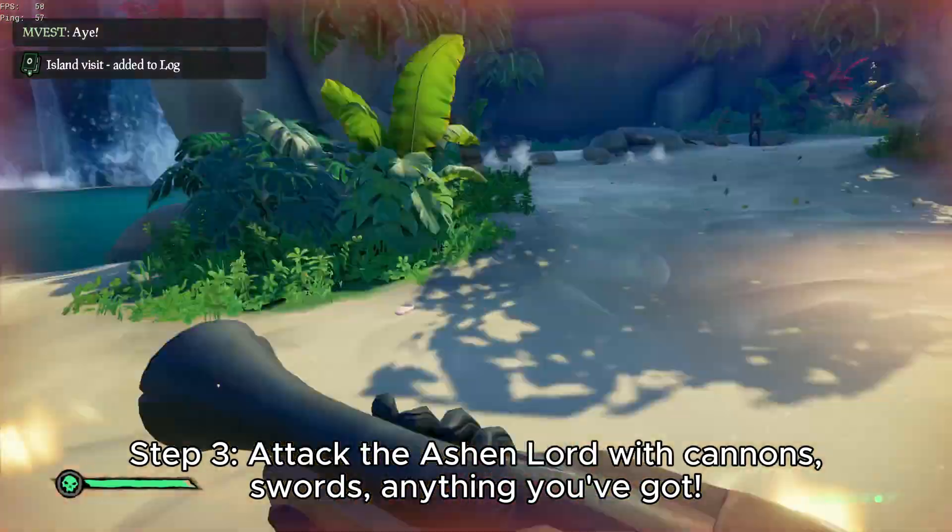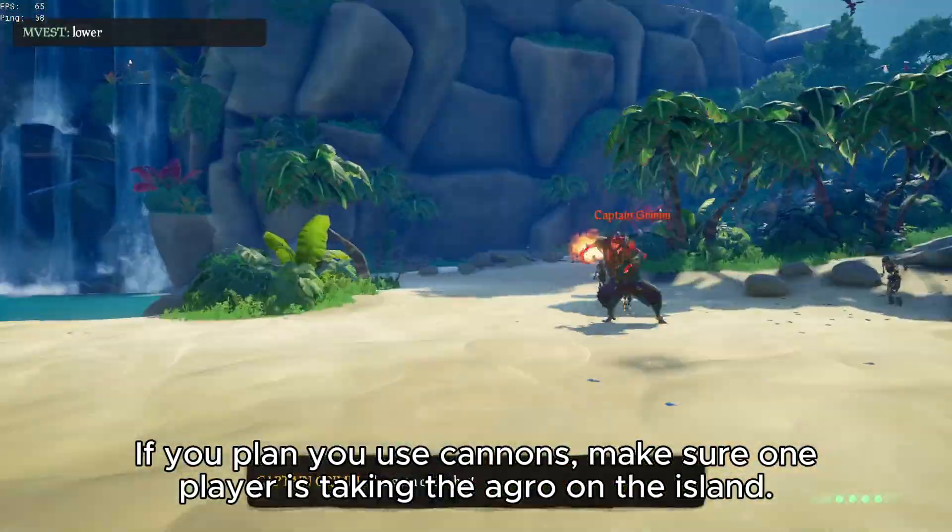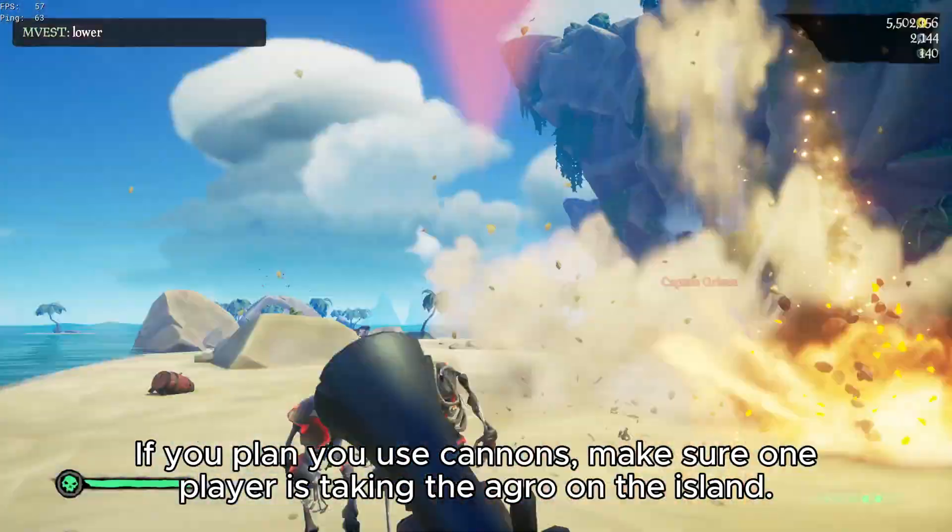Step 3 is to attack the Ashen Lord. You can hit it with cannons, blunderbombs, anything — but if you're using cannons, make sure someone is taking the aggro.